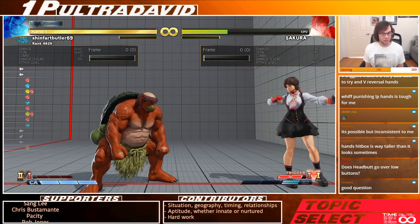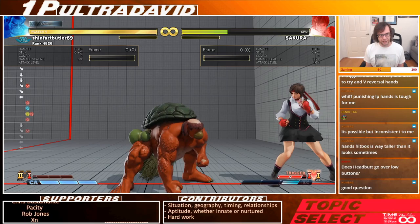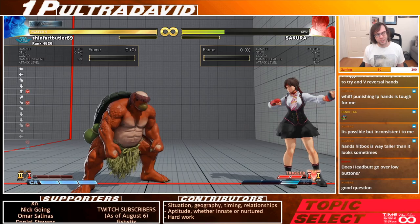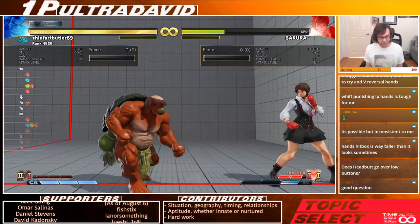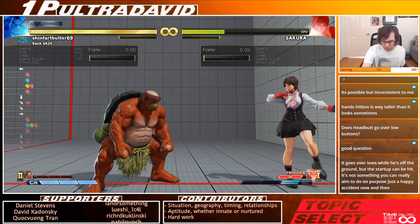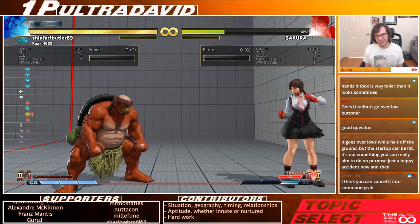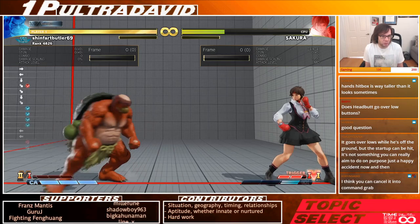Down-forward roundhouse is another important buffer. You can kara-cancel it — meaning cancel it before it hits — into any special move, including hands. You can cancel from frame 12, so this is his fastest way to instantly buffer into something. Whereas stand short is 15 frames, this gets you hands on frame 12. So if you're in neutral and want to get into hands fast, this is a way to do it.